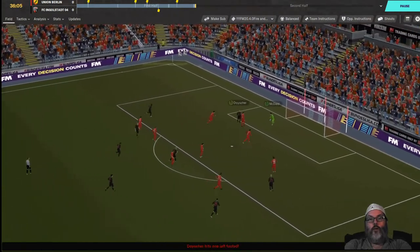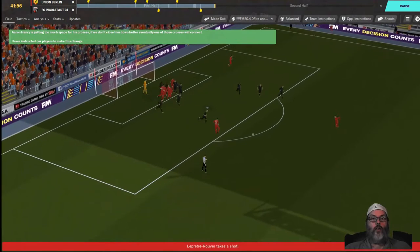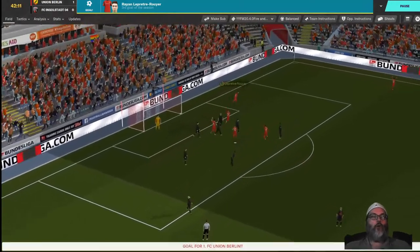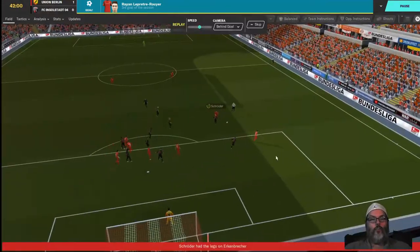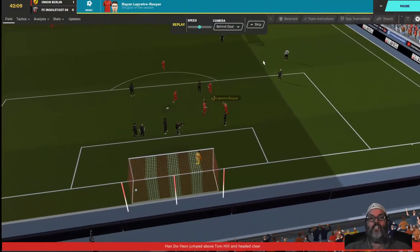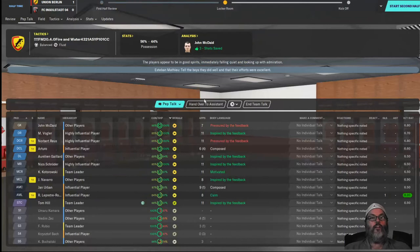Look at that ball movement — what a save by McDade! Get creative again — crossed out, le Petre, oh blocked! He was wide open for that shot. But he makes up for it — that was a brilliant shot near post, caught Drabon flat-footed. The defender went too far inside and just opened up a lane for him to shoot. Yes! We will take that one-nil lead into the half — very reassuring.